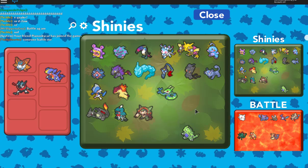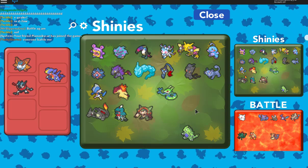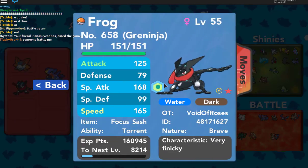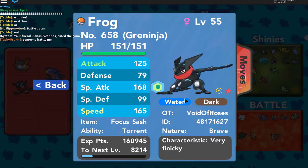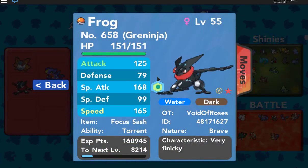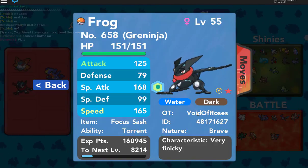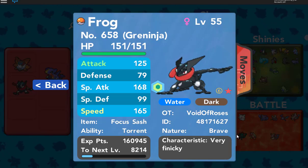In the next video I'll be explaining how both EVs, IVs, and natures go hand in hand and will make you the best Pokemon trainer. But while I have you guys here, I am going to be hosting a contest where I'm going to be giving away Frog, aka my shiny Greninja. I really don't use Greninja that much, but I'd like this guy to go to somebody who would appreciate Greninja more than I can. In order to enter, all you have to do is comment down your Roblox username and why you want a shiny Greninja. I'll be picking winners later on. Thanks so much for watching, and I'll see you guys in the next video. Bye-bye!